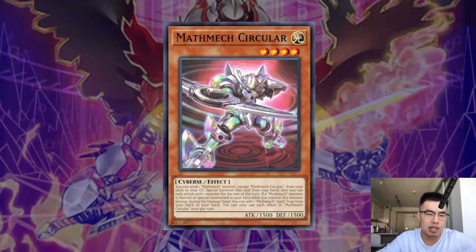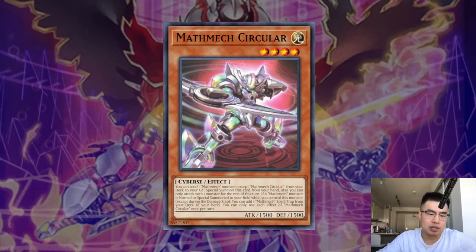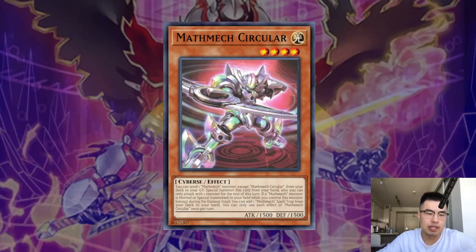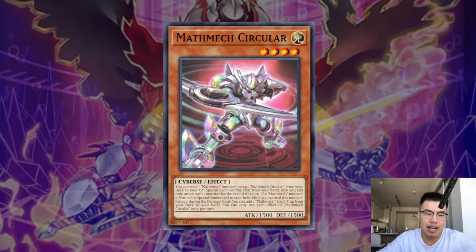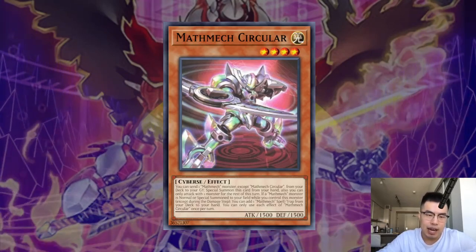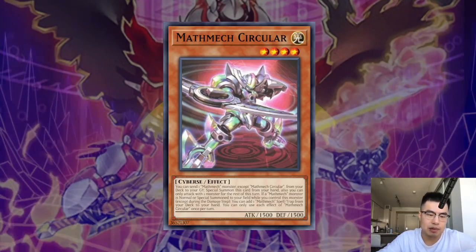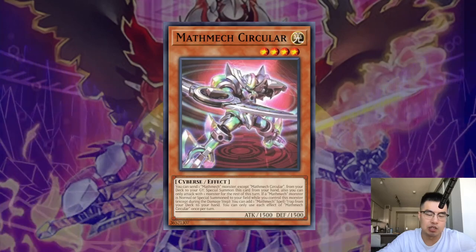This is a very annoying mid-range deck that plays a lot of hand traps, and they base their plays off of one card: Math Mech Circular, which allows them to foolish any Math Mech monster to special summon it from hand, and then when they special summon another Math Mech monster while it's on the table, you can add one spell or trap Math Mech card from your deck to your hand. So it's pretty broken — it's got a lot of effects bundled into one.